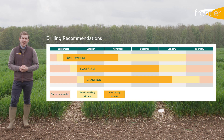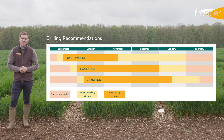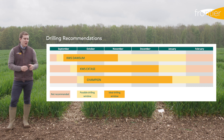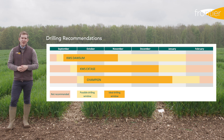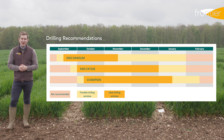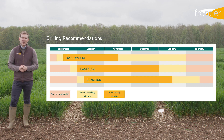You can see on screen now where we would place these varieties in their ideal situations — starting with Dorsum as the early drilling window and into the main drilling window, then perhaps moving on to Exstays for the main and late, with Champion having the latest sowing potential. Dorsum in particular offers the widest sowing window and we would class this as a flexible driller, meaning you can start with your ideal drilling date in mind, but if weather and conditions don't allow, Dorsum drilled later — perhaps in November or December — will still cope well.